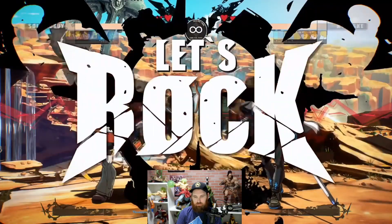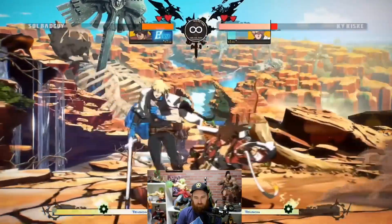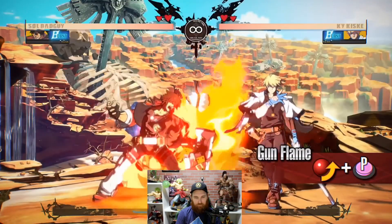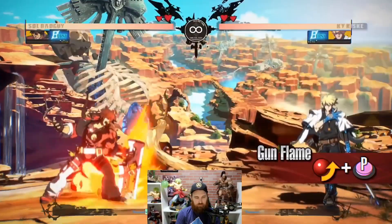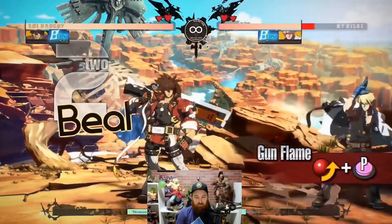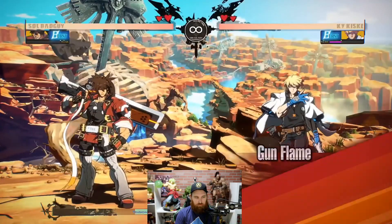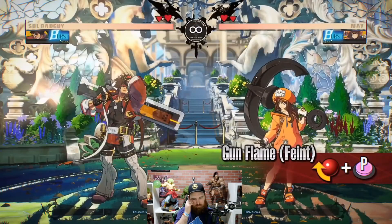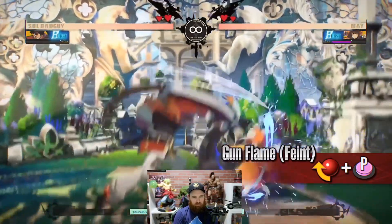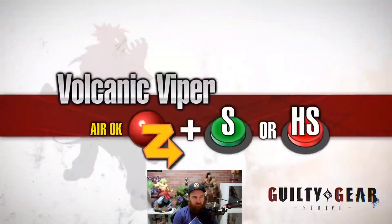Sol is a character with great anti-air and rushdown moves — he is strongest at close range. Make use of his special moves on the opponent. Sol launches a ground-based projectile of fire pillars that appear at fixed intervals, gradually extending the range of attacks over time. So you just keep doing it and it gets further. If blocked, it gives Sol a chance to close in. This allows him to move earlier, giving him the chance to go on offense — so he's plus on block.